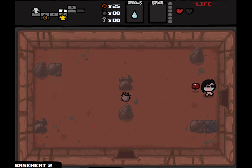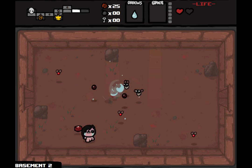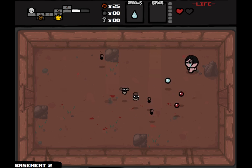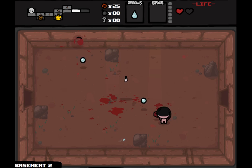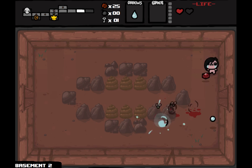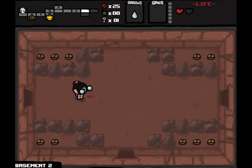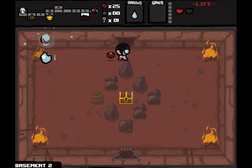If we could get our hands on a bomb, we could use the key to enter the treasure room, but with our money it might be wiser to enter the store. There's a good chance there'll be a key on sale.